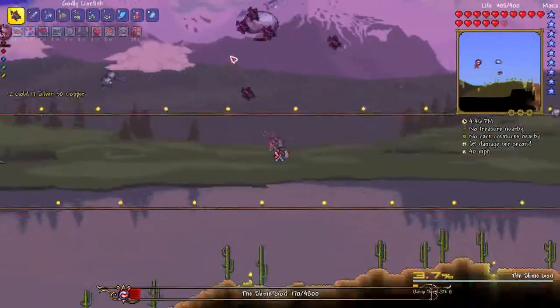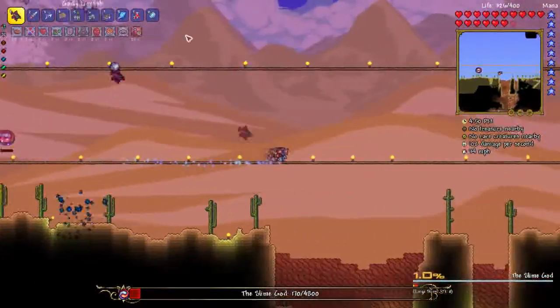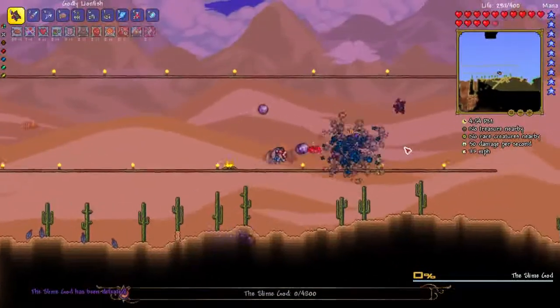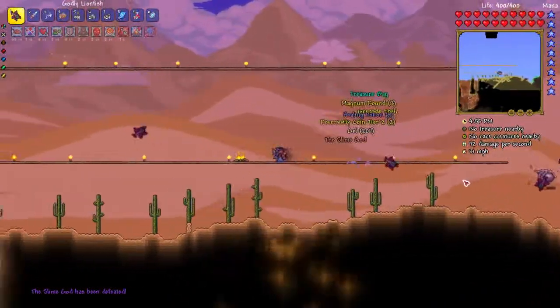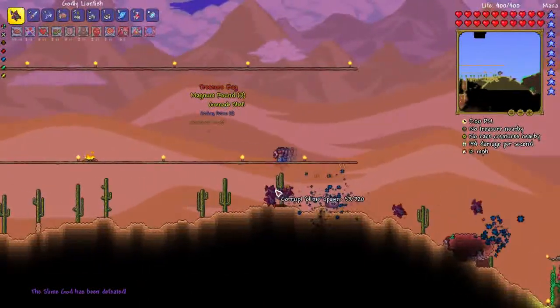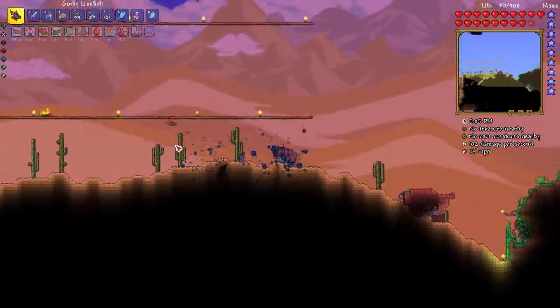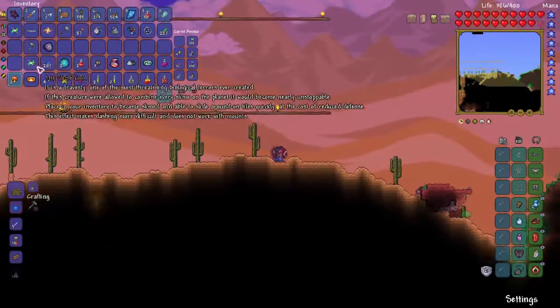I think we're almost done with this fight - this guy's gonna be almost dead here pretty soon. This is what I'm saying, the Lionfish is so amazing as a weapon. And there we are - Slime God's been defeated! When you see that it also means his children have been defeated, not to count their spawns. You see me sliding around and that is because of...